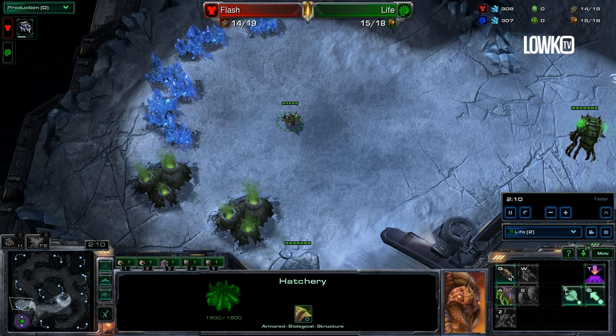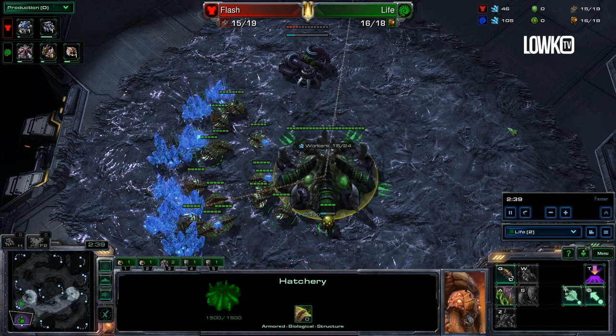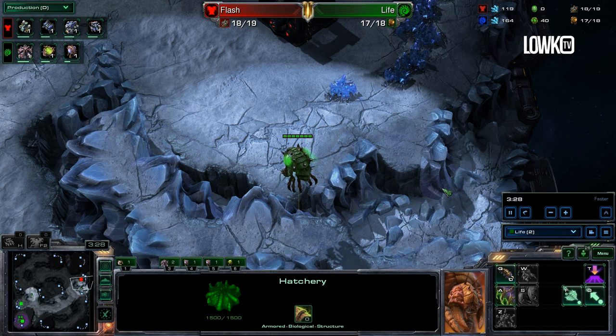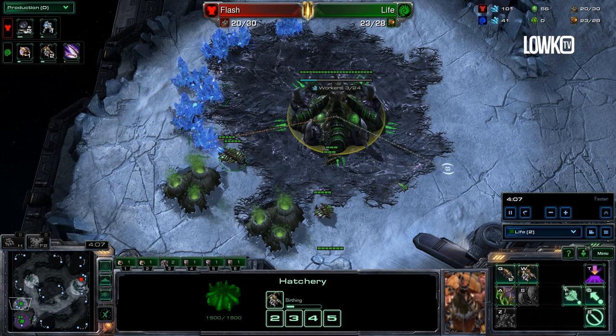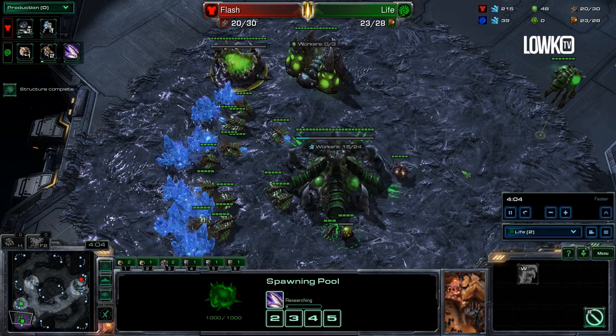Here we are in the actual game. Life is going to be playing versus Flash, one of the best Brood War players of all time. Life opens with a hatchery at 15 supply, makes two more drones, and starts a gas geyser at 16 supply. He saves up to 200 minerals and throws down his spawning pool, puts drones into gas immediately, and starts an Overlord at 17 supply. He also notices that Flash is opening with a command center first. Once the spawning pool finishes, he starts Queens in both his main and natural and sends a pair of Zerglings to scout. Once he hits 100 gas, he pulls drones off gas and starts Zergling speed immediately.